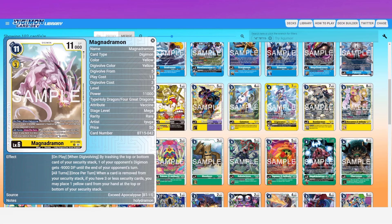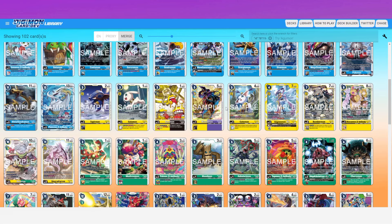Security Digimon like EX1 Leomon — that gives you recovery when hit in security — can chain off this as well. AngeWomon Ace's recovery is nice but random; MagnaAngemon lets you pick the exact card every single time, once per turn, whenever a card is removed from your security stack. It's only a Rare — I wish it had been an SR so I could get an alter for it. Absolutely incredible.